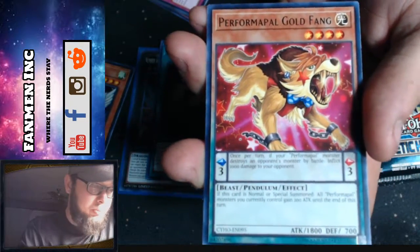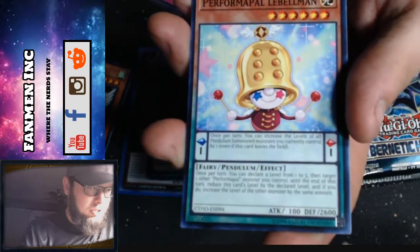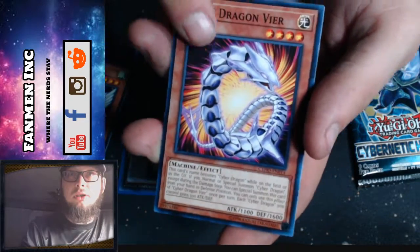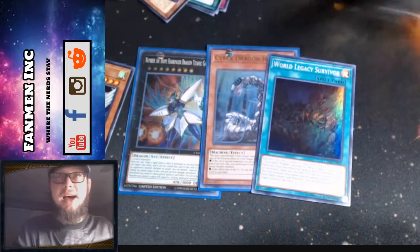It's not one of the best. We got Perform Pal Gold Fang for a rare. Perform Pal — the Bellman. Cyber Dragon Ver and Goki Tag Partner. So that's the last pack.